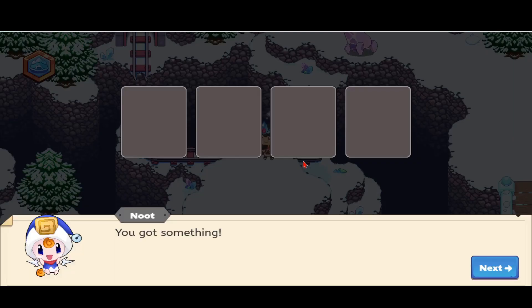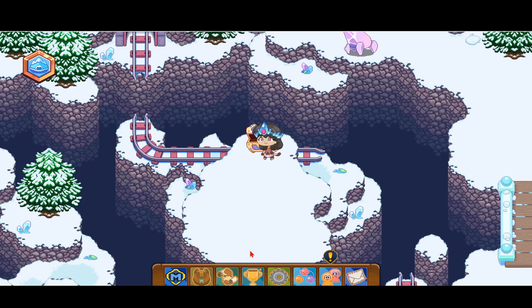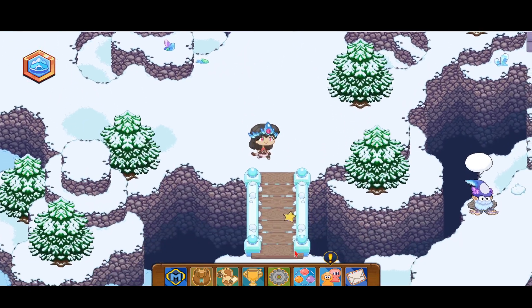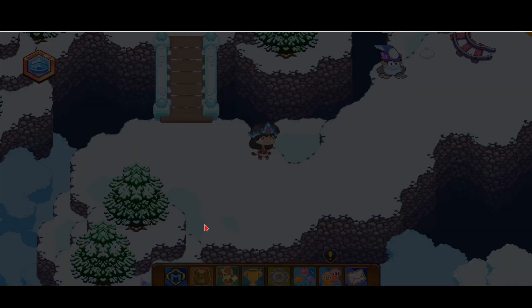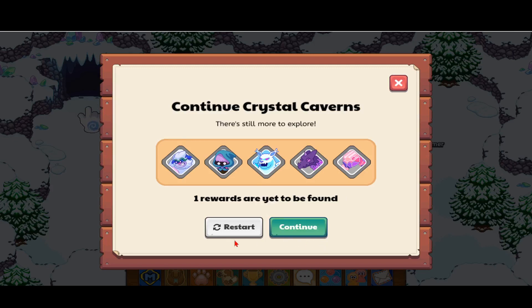We are going to go ahead and open the chest. So you got gold, hot cocoa, shivers, and some pouting. If you don't get the swift boots here, you can always search the other member chests. But the way I like to do it is you can always go back over here, click on the world map, then click on Crystal Caverns again, go into the cave, and press restart.